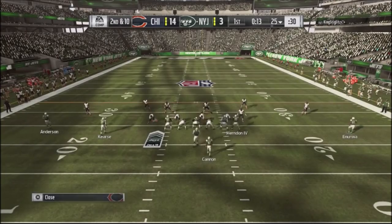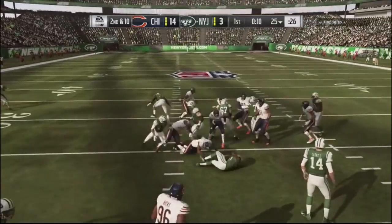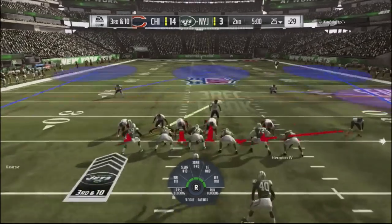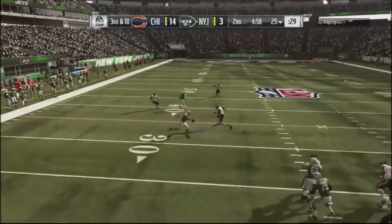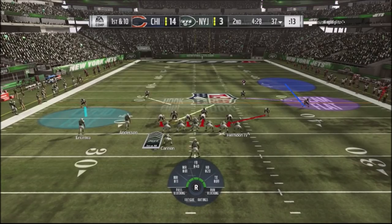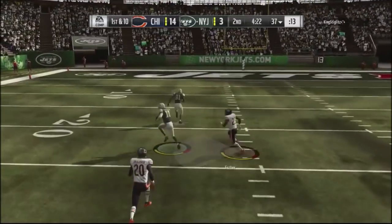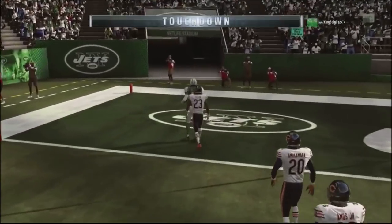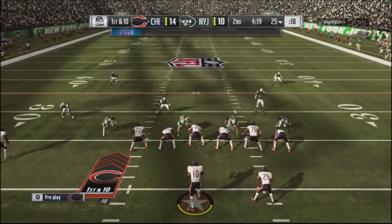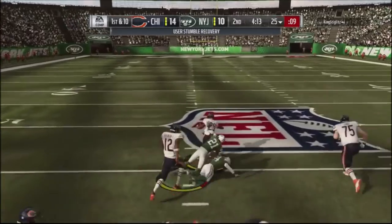I get a pass deflection, staying with the cover-four shell — no running room, third and ten. I come into the nickel blitz, press my coverage, but I miss the right angle. He does a streak slant on the backside and gets into the end zone. I was spamming that nickel blitz and he was running his offense right at the holes of that blitz, so it wasn't a smart play call to keep going back to it.